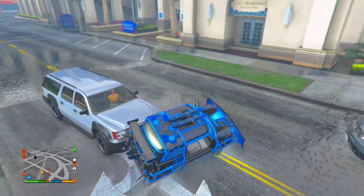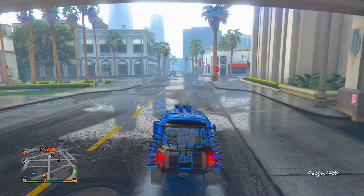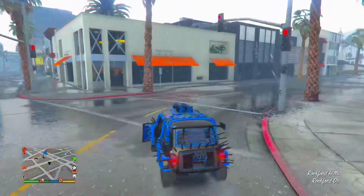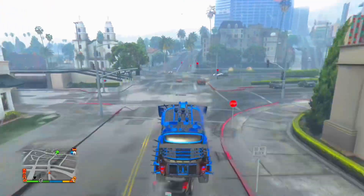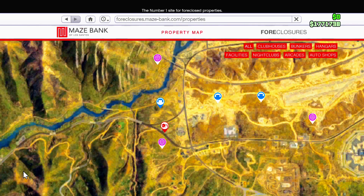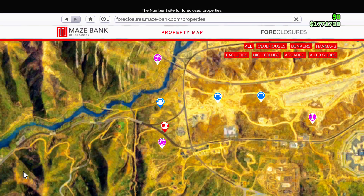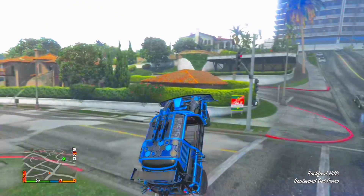For people whose clubhouse and bunker are far from each other, you'll want a Kosatka or CEO business so you can call in a Sparrow or Buzzard to travel between them. Note that you are not allowed to call in personal vehicles during this glitch — it will mess it up. If your bunker and clubhouse are close together like mine, you can just call in the BJXL from your CEO and drive back and forth.